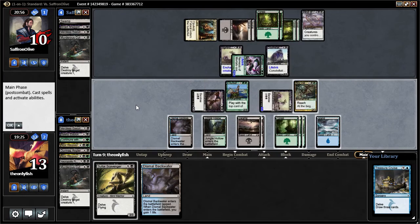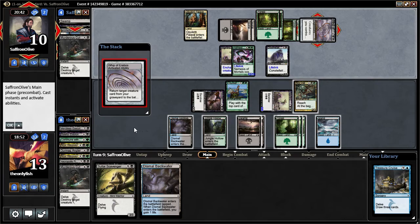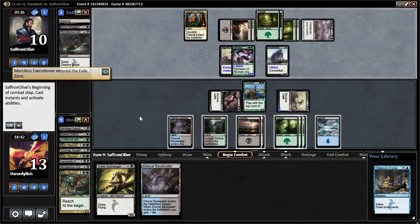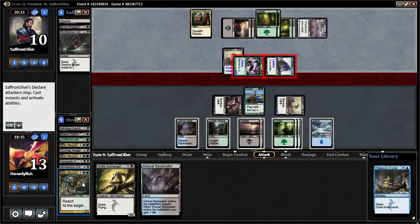Let's see — one, two, three, four, five. We'll just do this. What are you ripping back here? Merciless Executioner. Executioner — okay. That probably means you have something. Do you have a charm maybe? Wait, where'd your guy go? Oh, I sacrificed it. Yeah, yeah.